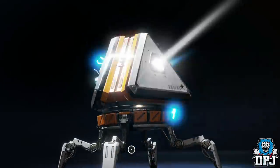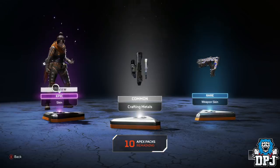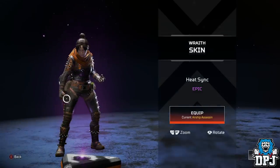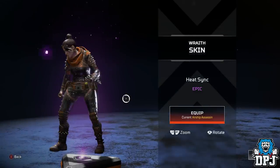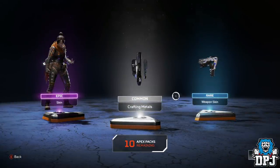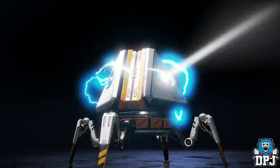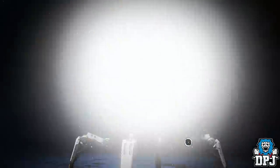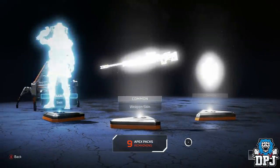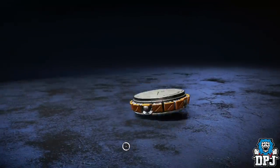Come on game! I just want the alien set. I want to be running around flicking that knife around my fingers. Another skin for my character — Heatsink, that's not bad. I've got crafted metals and another skin. I know you're guaranteed eventually but nothing good at all.